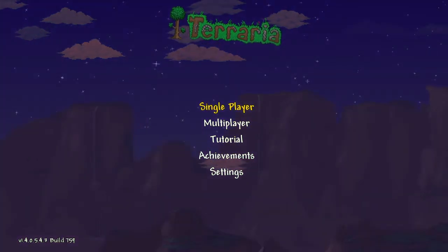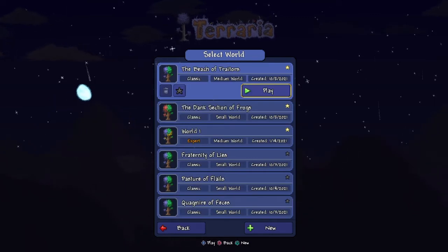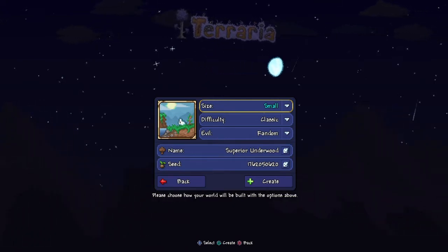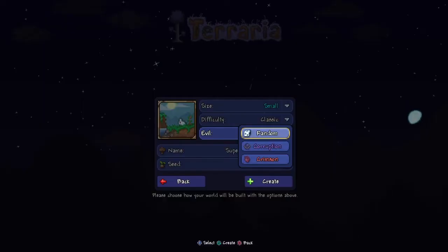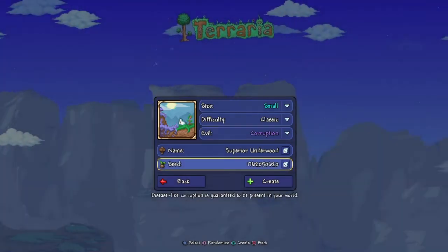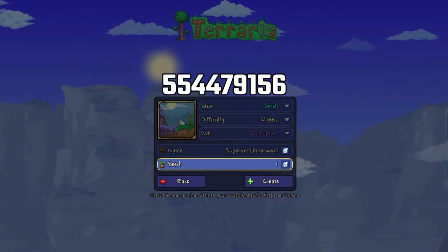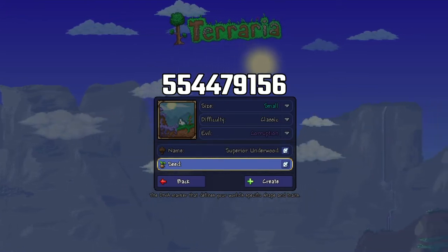Let's hope by the end of the month we can hit a hundred — that would be a real huge leap in such a short amount of time. Let's get to showing you the seed. Your size has to be small, difficulty can be any, your evil has to be corruption, your name can be anything, and your seed has to be 554479156. I'll let you copy it down.